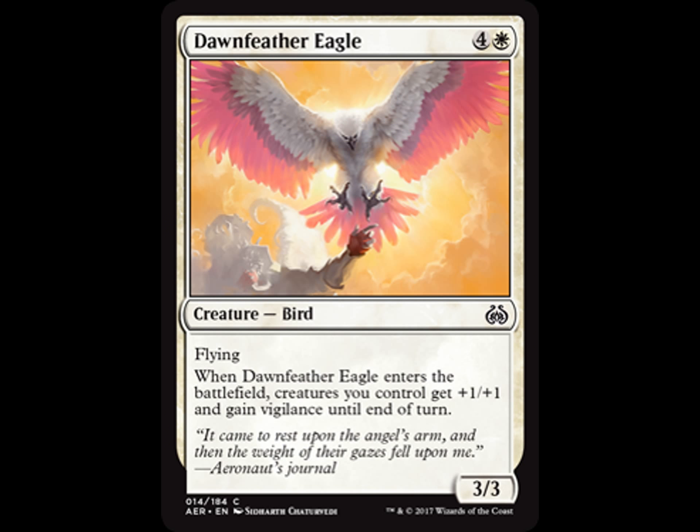Dawnfeather Eagle — 1 white, 4 generic, bird, flying. When Dawnfeather Eagle enters the battlefield, creatures you control get +1/+1 and gain Vigilance until end of turn. So it's kind of like a combat trick in a creature, although combat tricks should actually go during the combat phase. You would have your creatures — hopefully you're going wide — give them all +1/+1 and Vigilance, so you don't need to worry about the counterattack when your opponent has their turn. It could be great for you. It's common, you'll see a lot of them. Run it if you need it at the top of your curve.